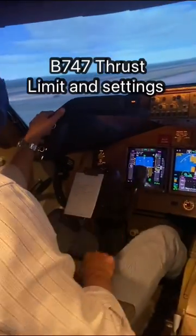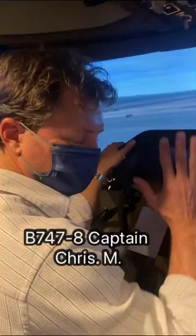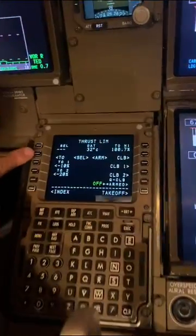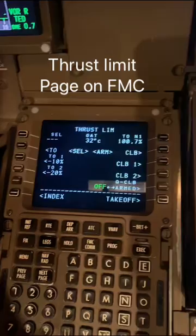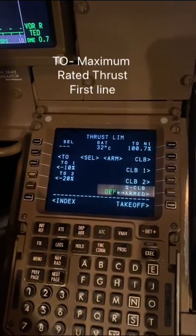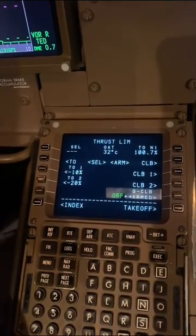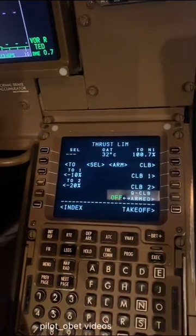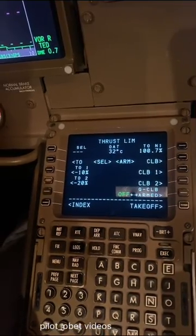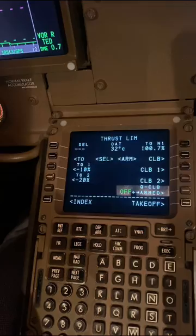Hi guys, we've just landed. This is Captain Chris Marin — you've seen him before in one of my videos. As you can see on the display, you've got TO which is maximum rated thrust at the top, and OAT showing 32 degrees. That's an artificial temperature that's been put in at Anchorage.